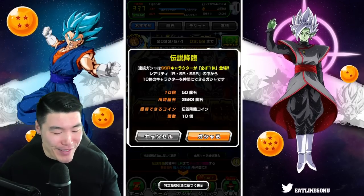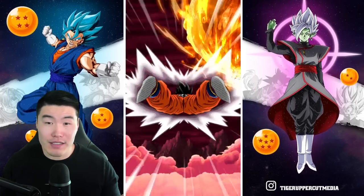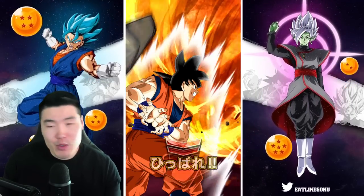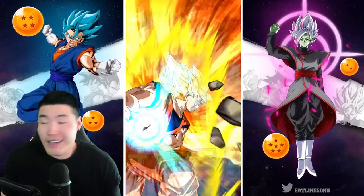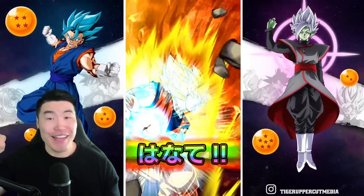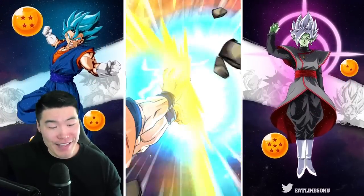With all that said, let's jump into the summon. I'm planning to do like 6 multis just because I don't think this banner is that good. Maybe we do 1 multi, call it a day, pull our Super Buu, and then just save the rest of our stones. We'll see. We are getting an LR, that's for sure. Let's make this a Group Summon. Let's get it guys, in 3, 2, 1. Let it rip.